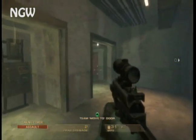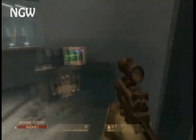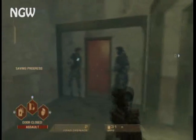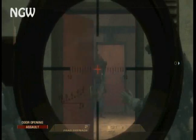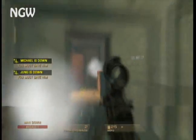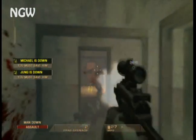Now I use the MP9 here — I love this gun. It's really accurate and fires really quickly. Stack your guys up against this door. I think there's three guys in this next room, so just open and clear and shoot anyone that you see. Both my teammates are worthless so I have to take care of everyone.